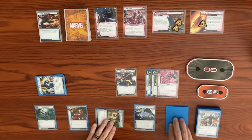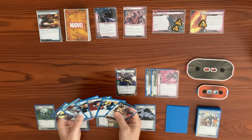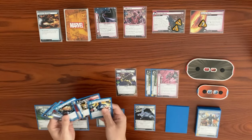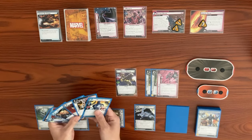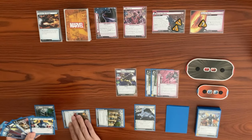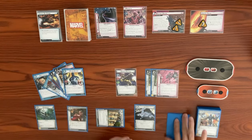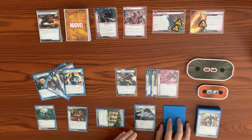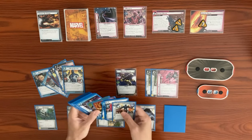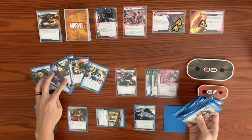Back to our turn — we exhaust Avengers Mansion to draw a card. I think I want to get allies out. We play Major Victory and draw a card. We might make the call for Nick since we're about to deck out with three cards left. We need a physical resource — the Helicarrier is a physical resource.